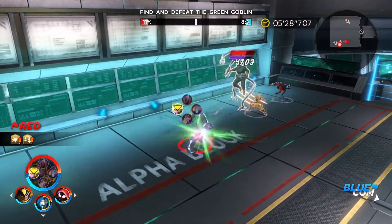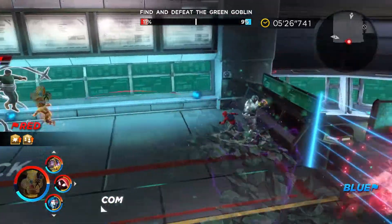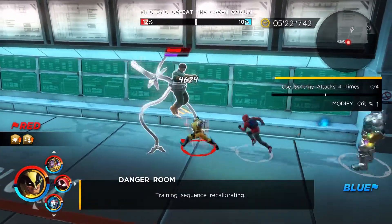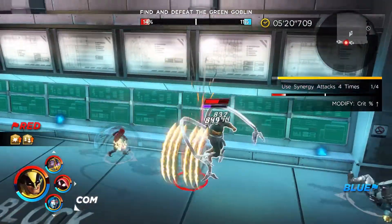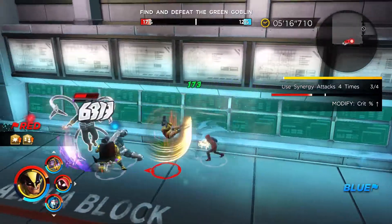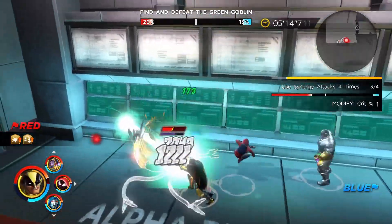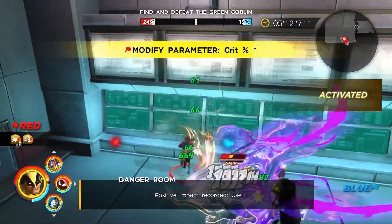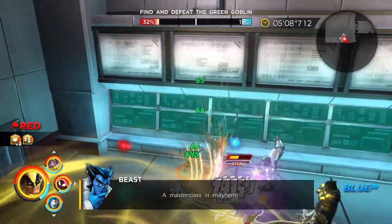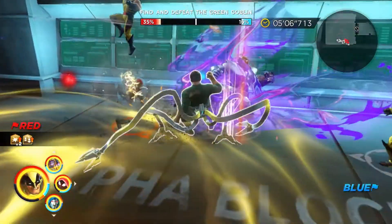Now, Dr. Octopus is one of the more annoying bosses to fight, in particular because he has an ability that sends him careening or charging across the map, similar to that of the Thing and the Hulk. But we can layer into him very succinctly with our newly buffed synergy attacks, and that will help bring Dr. Octopus down to his knees pretty quickly.